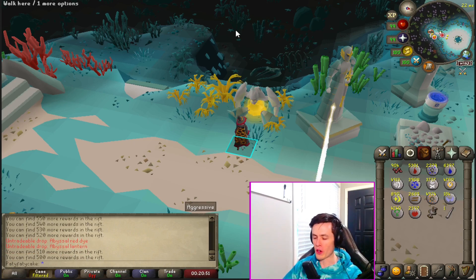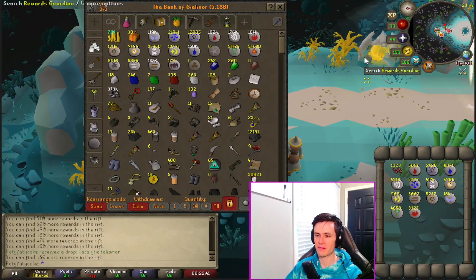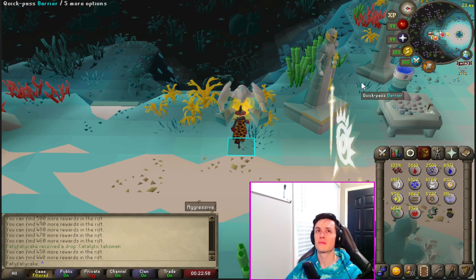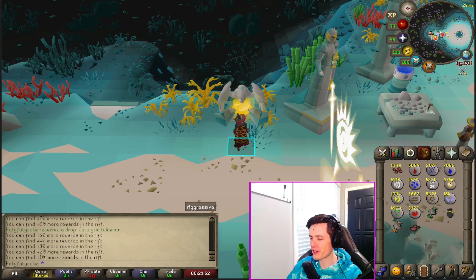All right, we are 106 pearls behind on the standard drop rate. Halfway through — halfway through — three lanterns and a dye, that is ridiculously good. The pearl count is pretty bad though; it's not ridiculously bad but it is bad. I'm looking up to see if I can trade my outfit back in for something.